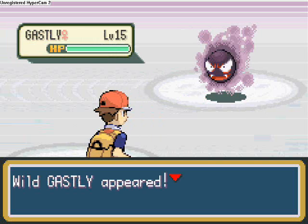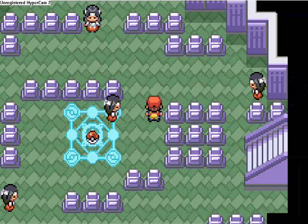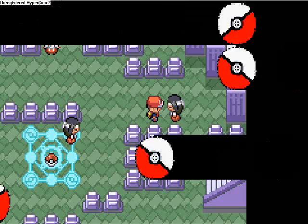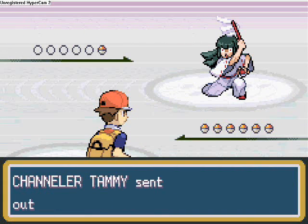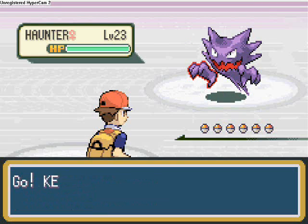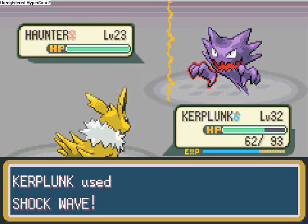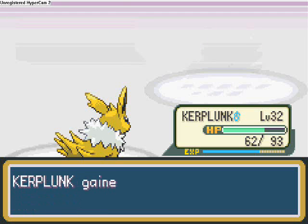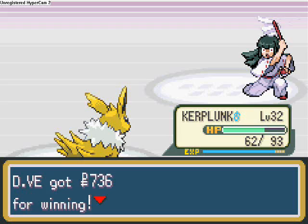Down here, apart from wild battles, as I said in the last video you can catch Ghastlys and the occasional Haunter in here. I'm going to battle this one first — she has a Haunter at level 23, so it's not too difficult. We knocked it out in a one-hit KO, getting 621 experience, and we defeated Channeler Tammy.